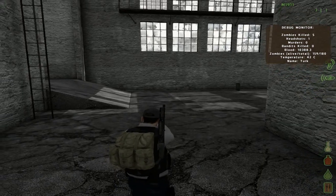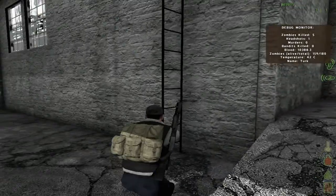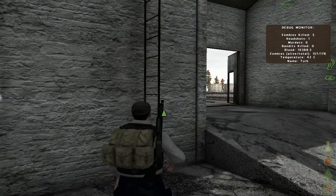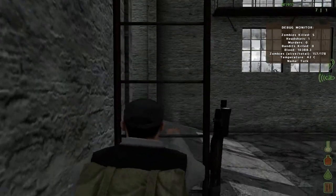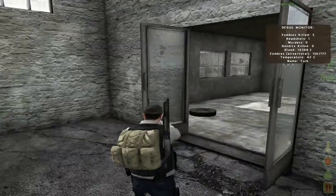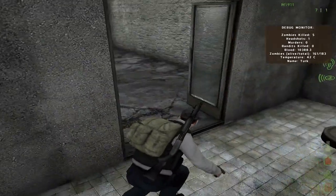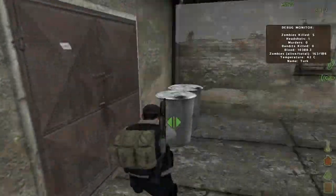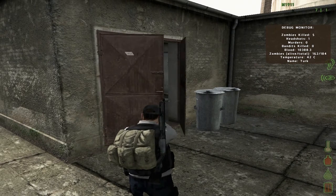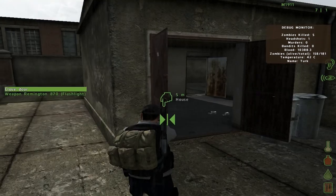Another thing I forgot to mention: on the mouse wheel, if you click it you'll be able to do commands. So let's say you find a ladder and you click it, you can start climbing. It will also work for doors — if you find some doors you're going to see two arrows. You click the mouse wheel and it will open or close them. You can also roll the mouse wheel and it will give you the option to open or close the door.